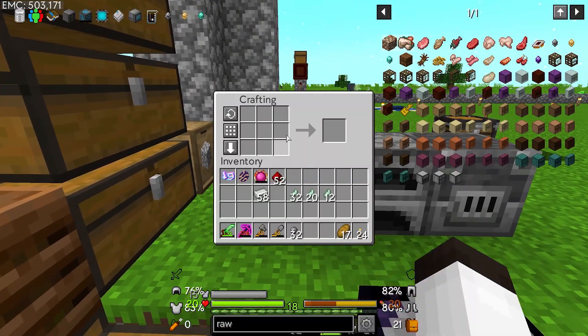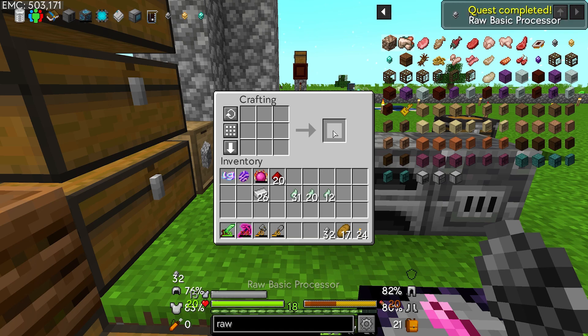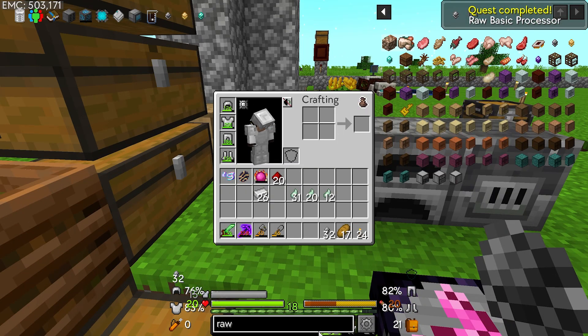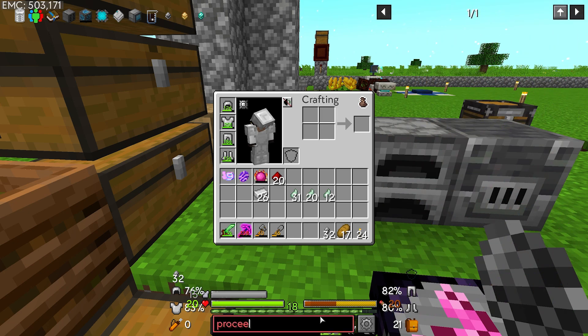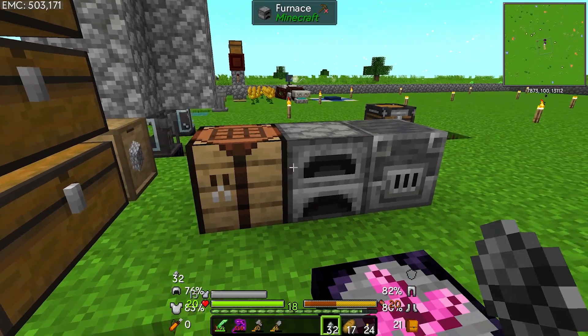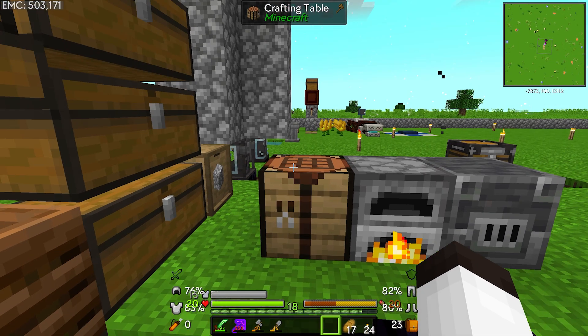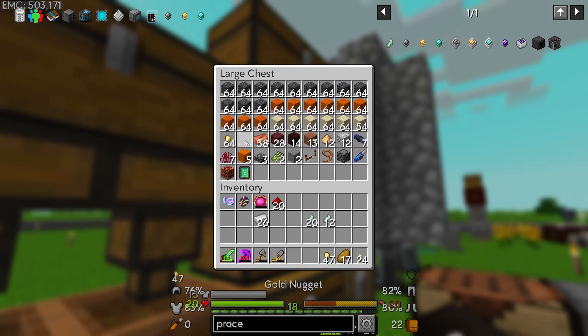Now we should be able to make 32 raw processors — there we go. To make the other processor types you just cook them in a furnace, so let's throw them in here. We'll have 32 of those. The next one takes gold instead of iron.